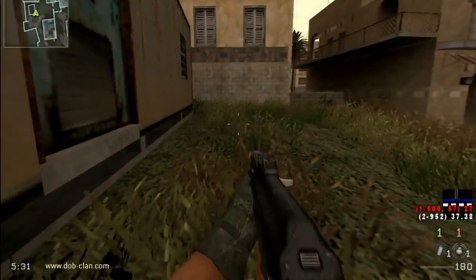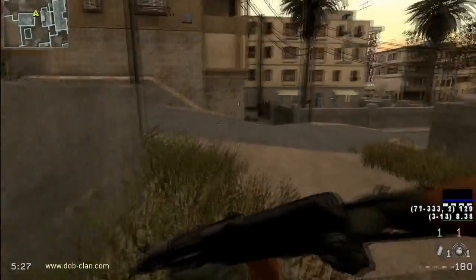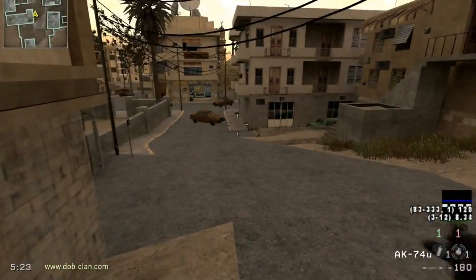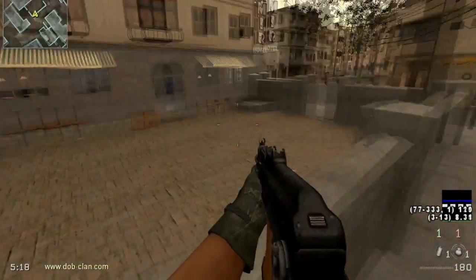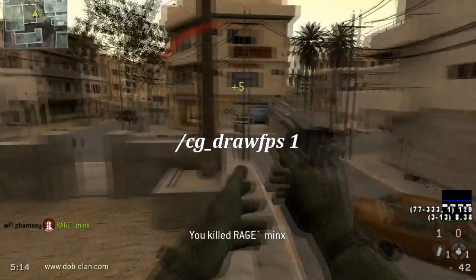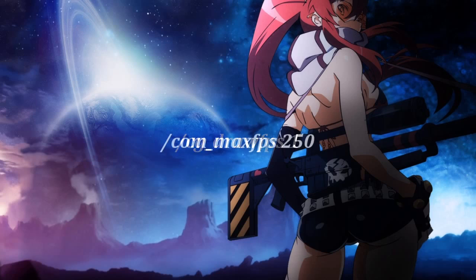You should have your FPS showing somewhere on screen — mine is in the bottom right, but it's capped at the moment because I'm recording with Fraps. You want to aim for at least 125 FPS, but 250 is ideal. If you can't see your FPS anywhere on screen, type the command /cg_drawfps 1 in console, and you can cap your FPS to 250 by typing /com_maxfps 250.